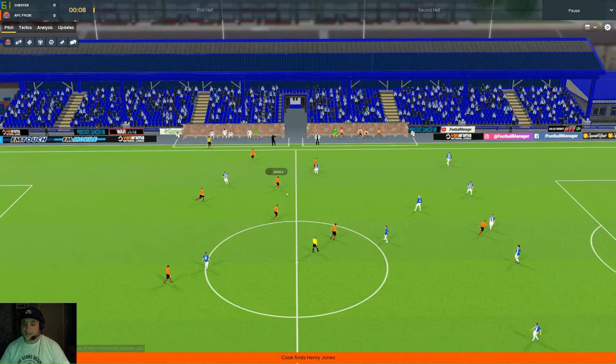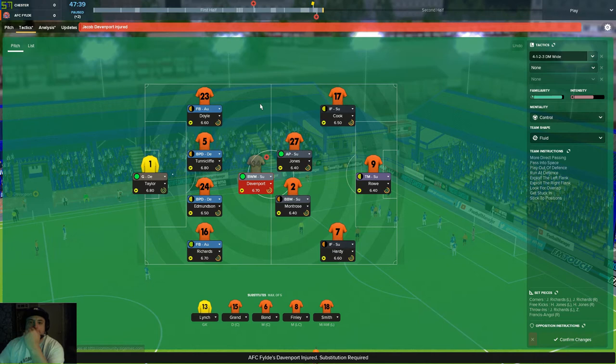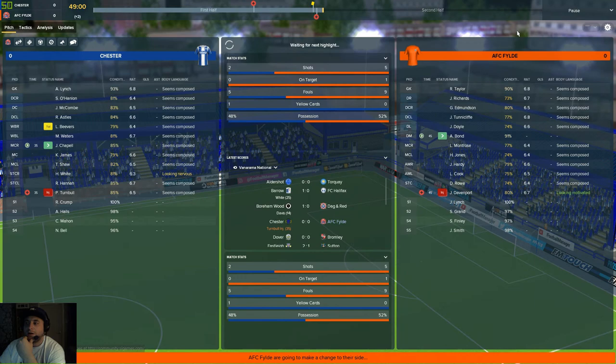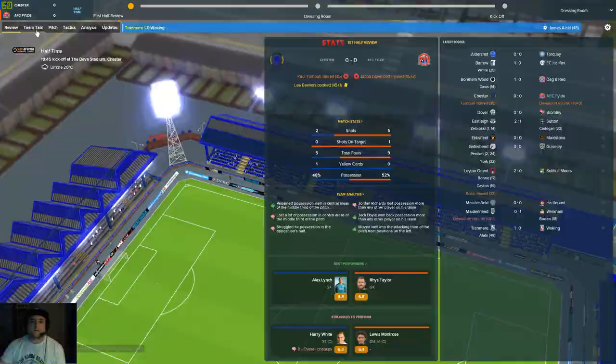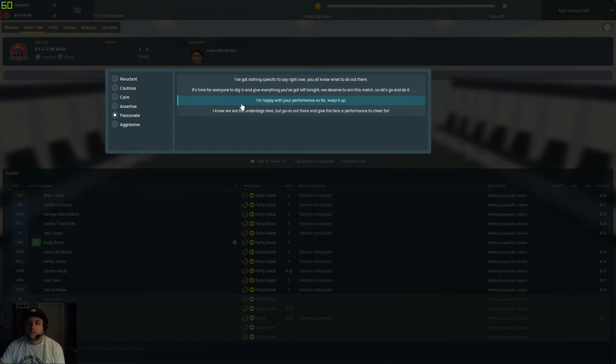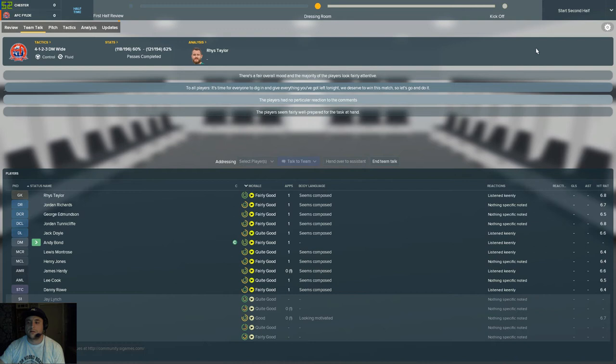Beautiful stadiums here. We kick off — Davenport out wide to Doyle, finds Cook who cuts inside. It's been a quiet first half, nothing happening — and then Davenport is injured right on half time. Bond will have to do a job. That's the thing with non-league football — injuries just wipe you out. Passionate half-time team talk: time for everyone to dig in.